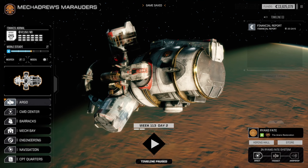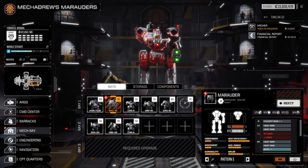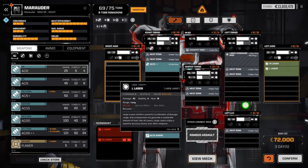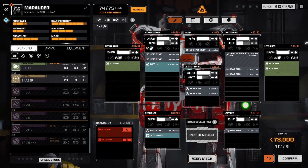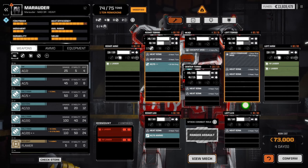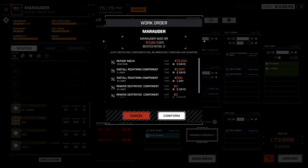We gotta do some repairs — we knew that. The Archer should just be a repair, and the Marauder we'll do a refit. I think I want to replace the arm — the lost weapons were both on the arm. Repair everything. We've got quite a few large lasers so that's fine. We do have some mediums in the store if we wanted, but I think we're good. We'll just put the medium back on. Minimal amount of money wasted, handful of days — no big deal.